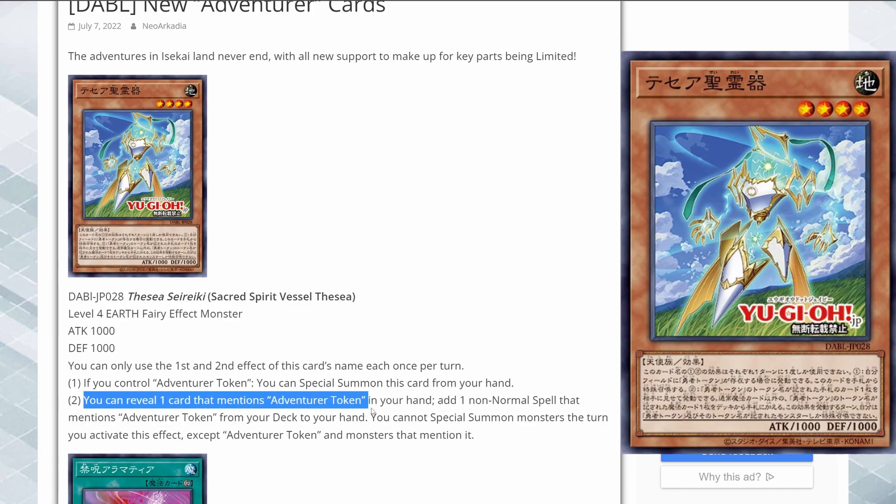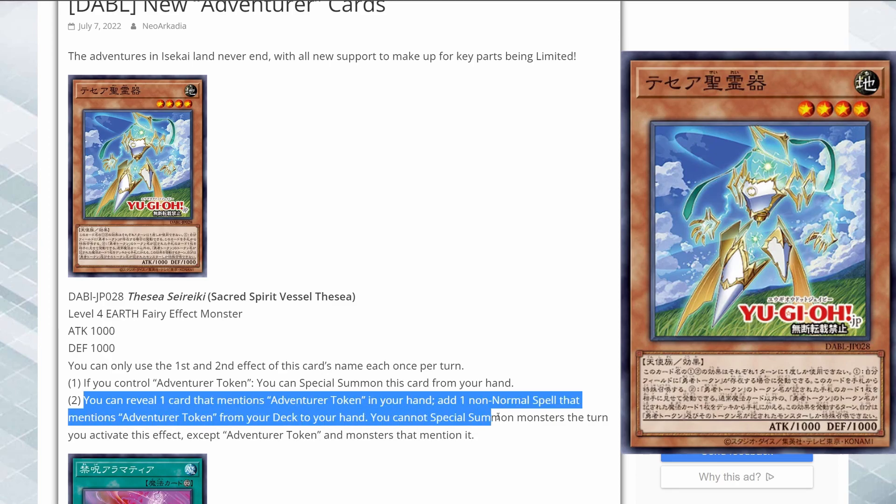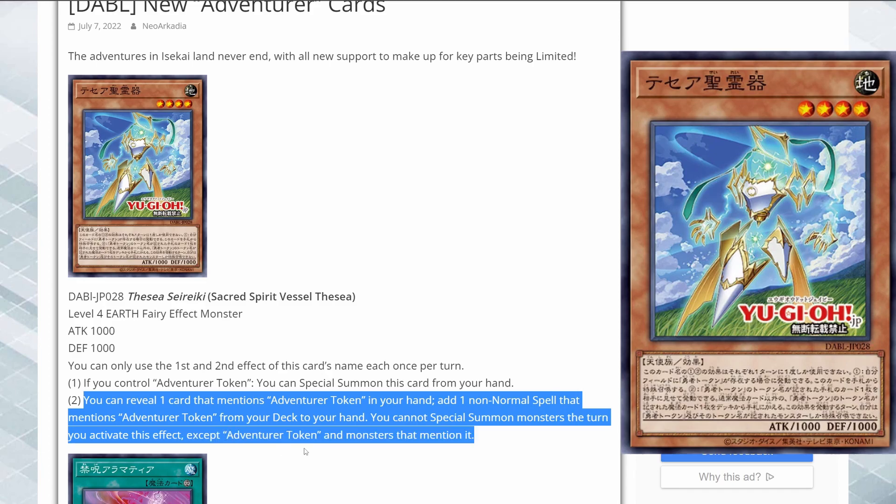For the second effect: you can reveal one card that mentions Adventure Token in your hand, then add one non-normal spell that mentions Adventure Token from your deck to your hand. You cannot special summon monsters the turn you activate this effect, except Adventure Token and monsters that mention it. So this card is a way of searching out your Adventure engine through the spells.